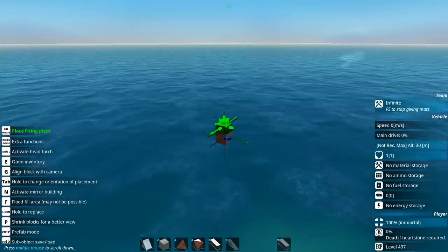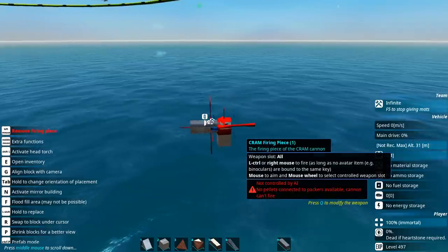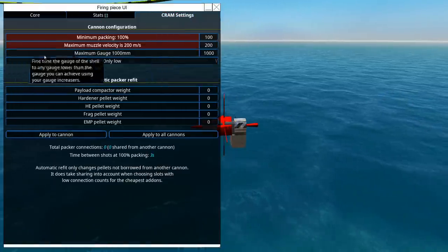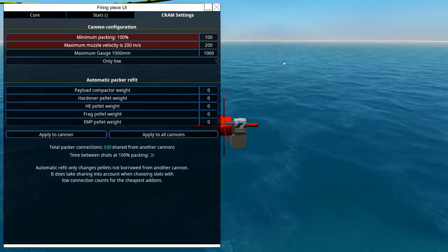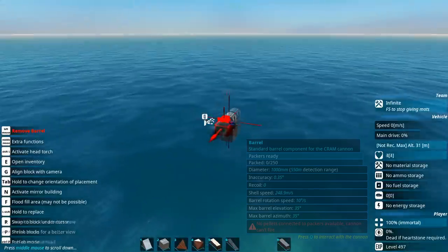The new minimum gauge of cram cannons is 1000mm. You can't get smaller than that, which is weird, honestly, since I have been using 800mm recently. So our bomber's been changed quite a lot, and yeah, loads of things have been changed, but today I want to make two ships.